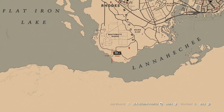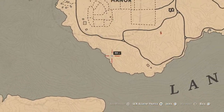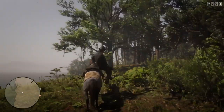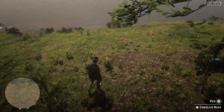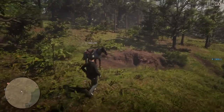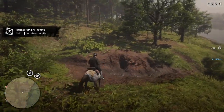The first flower can be found south of Braidway Manor — the Chocolate Daisy. Let's get it. There it is — gotcha! Let's go to the next one. The next one is really close, just like two clicks from here.